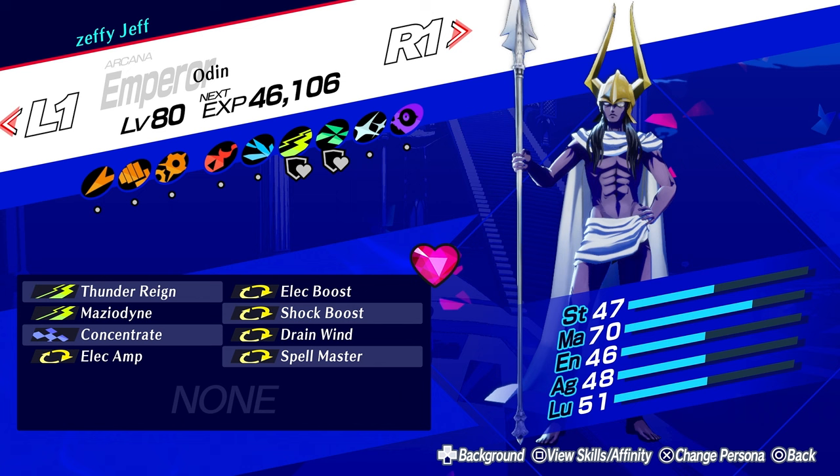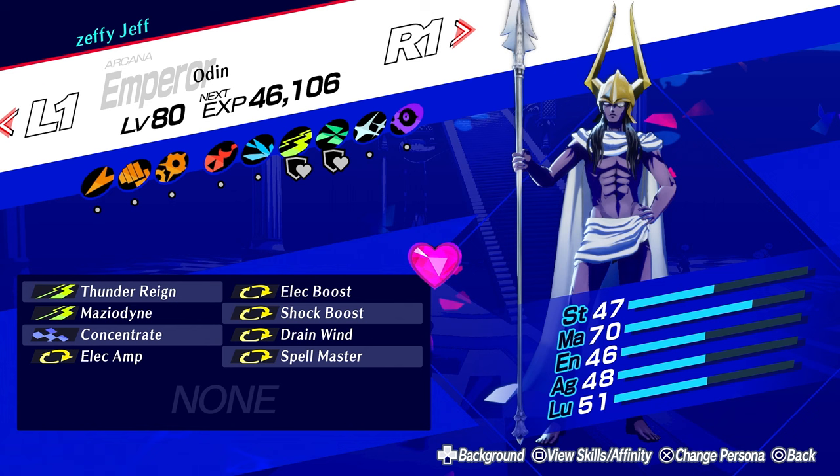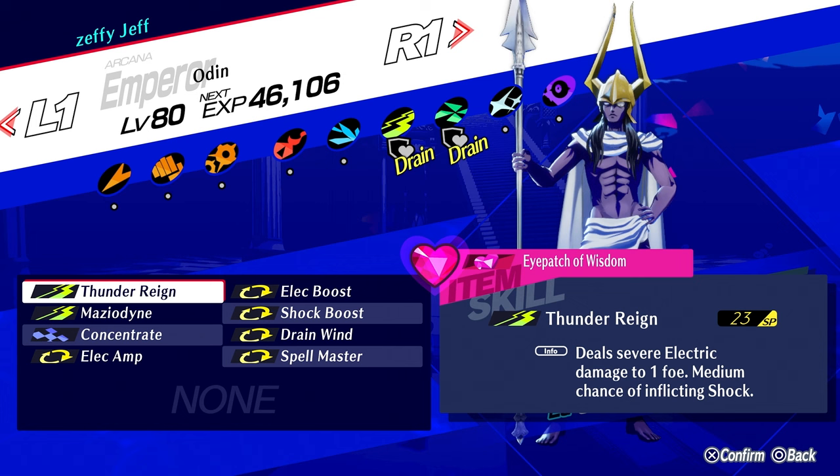Hey everyone, welcome back to my channel! Today we will be fusing the ultimate persona of the Emperor Arcana known as Odin. The build I have for him includes Thunder Rain, Mazeodine, Concentrate, Elec Amp, Elec Boost, Shock Boost, Drain Wind, and Spell Master. It's a super beast of an electrical infinity persona, especially since he can learn Thunder Rain which deals severe electric damage. Odin is an absolute beast and will absolutely annihilate anything he hits.